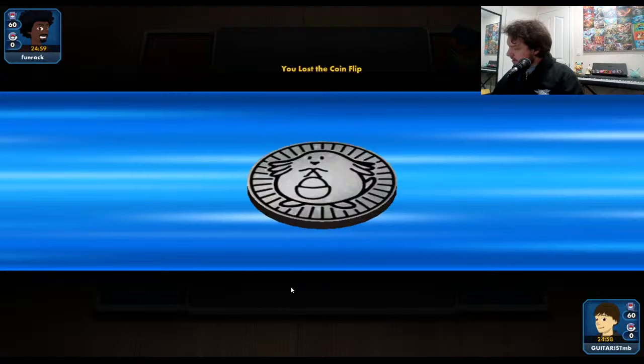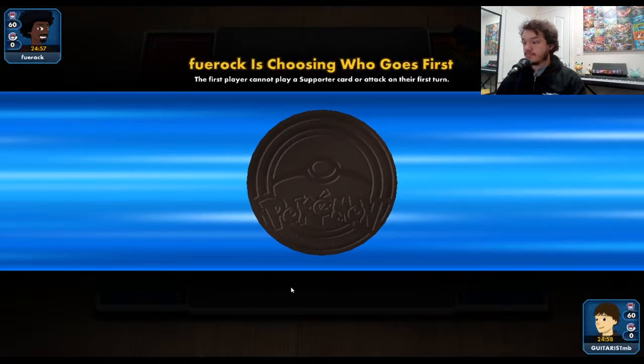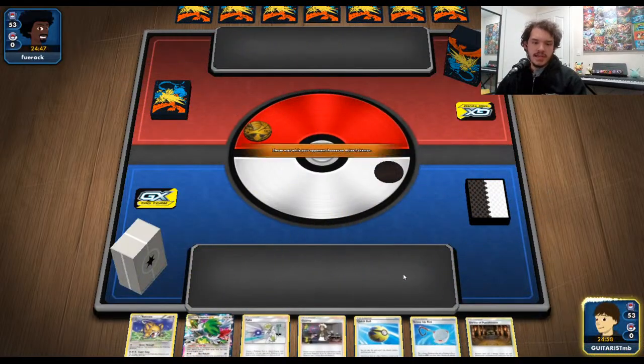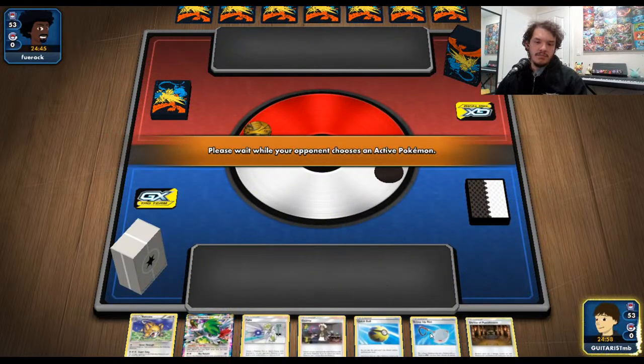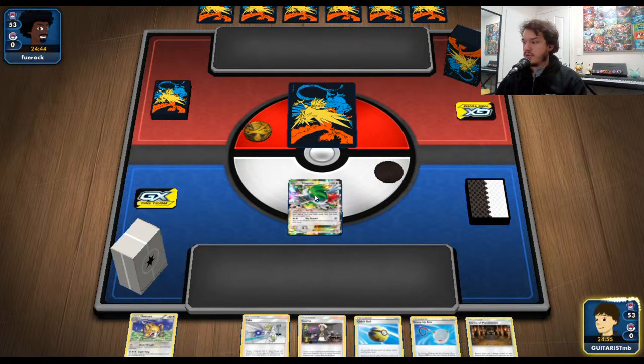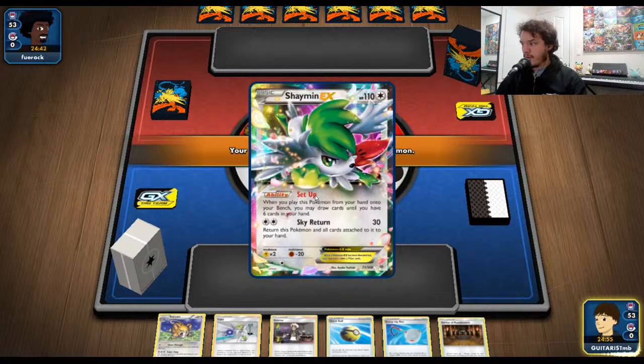The overall strategy of this deck: we try to set up with Raticate as fast as possible and get that Triple Boost on him. There are a lot of cool techs in this list. Scoop Up Net with Shaman is probably one of the most busted combos I've ever seen in the Pokemon Trading Card Game.